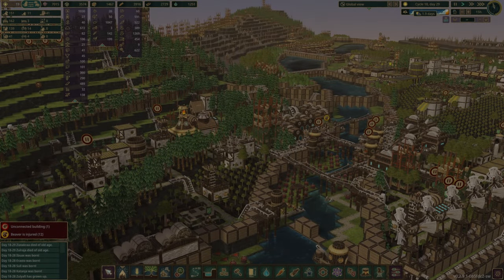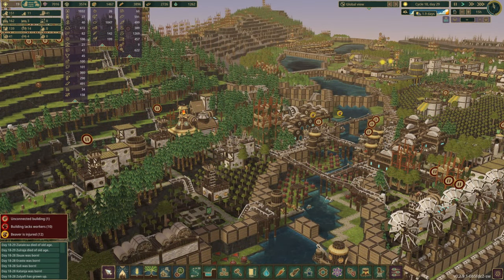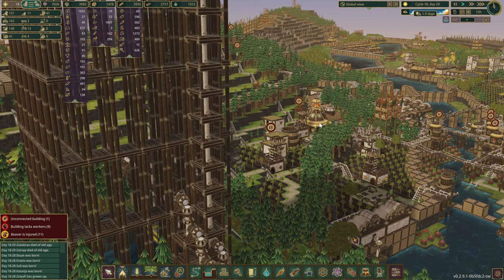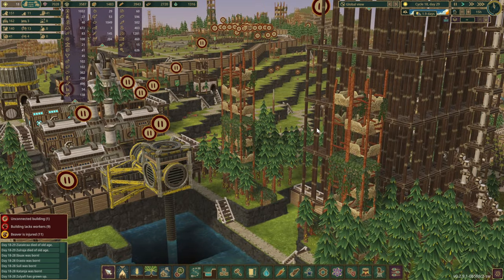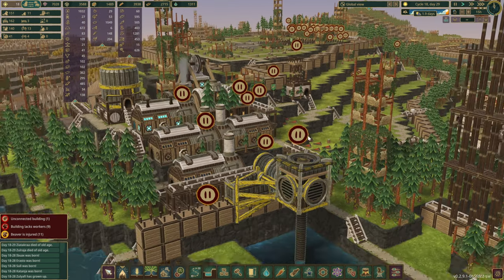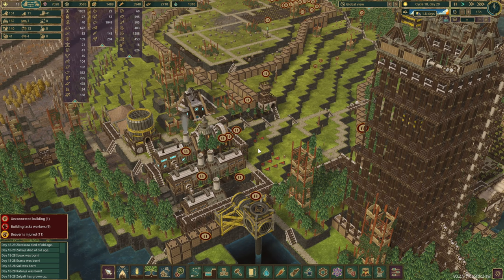Hello there and welcome back to another episode in our series. In this one we're going to go around the colony, have a look at a couple of things we've done off camera — there isn't a lot, but it's good to have a quick summary, and then we'll get right into what we want to build in this episode.